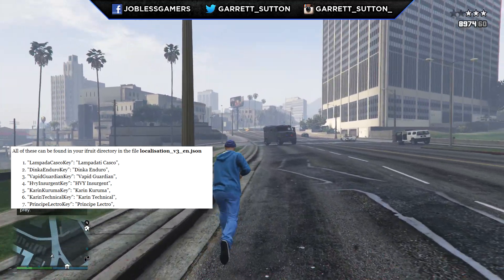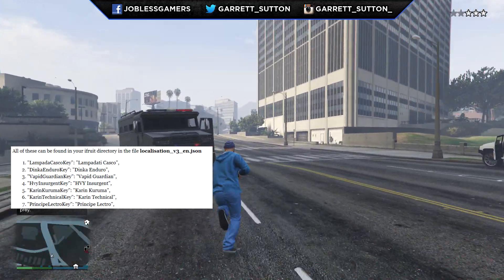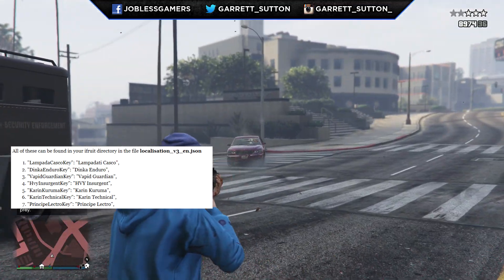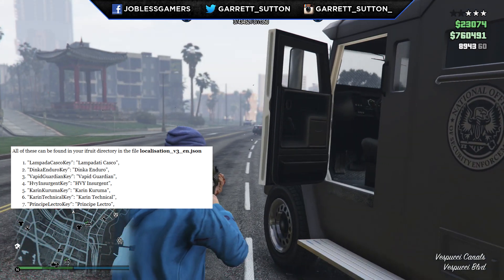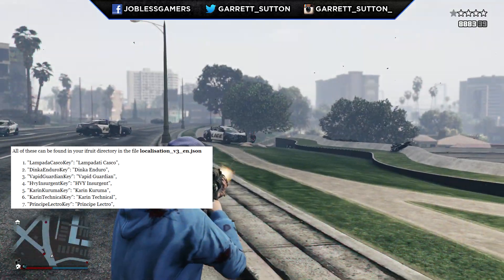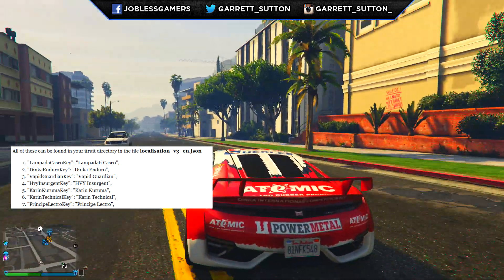Lastly we have the Principe Lectro. Principe is an auto manufacturer in GTA 5 similar to Ducati, and it is speculated that this is a motorcycle coming to GTA 5 with the Heist DLC. It was actually shown in the Heist Update trailer, which you can see a screenshot of right here. Whether or not this is the brand new vehicle called the Lectro we don't know for sure, but hopefully it is — so far we only knew what the Karin Kuruma looks like, and if this is the Lectro then we know what that looks like too.